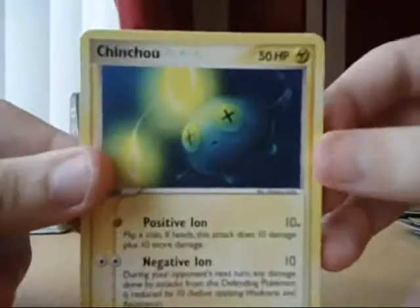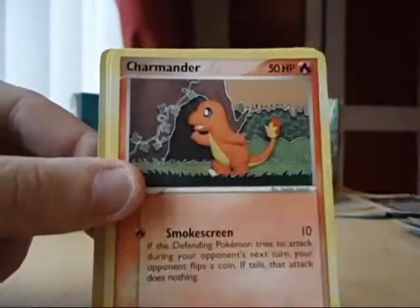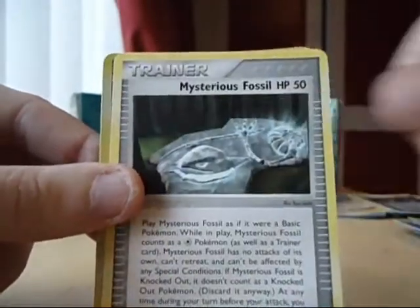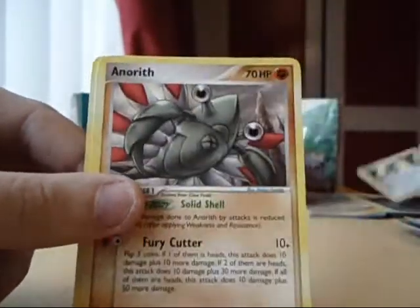Right, we've got a Chinchow, Slackloth, Meditite, Charmander, Mysterious Fossil, Reverse Rare Wobbuffet, and a Mowai Rare. Anereth and Energy Removal.